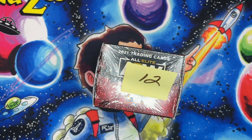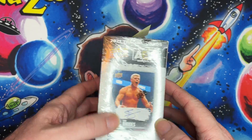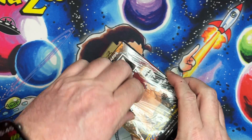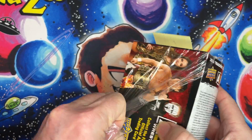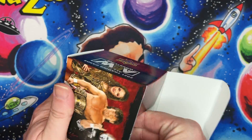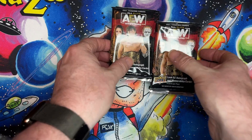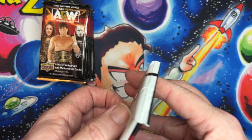Hello, welcome to the channel, this is Baron. Today I'm opening up a retail box of AEW, and this is number 12 out of 20 — about a whole case. We're gonna do them all, it's gonna be fun. I've gotten some really good stuff out of here. This was a cheaper way of collecting than the hobby boxes — if you guys have experienced those, you know awesome stuff but at a bigger price.